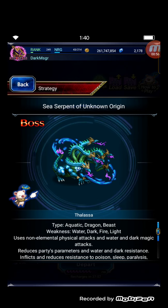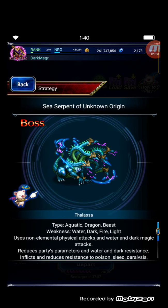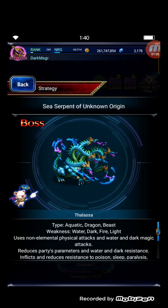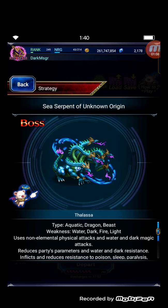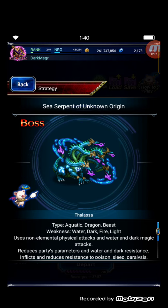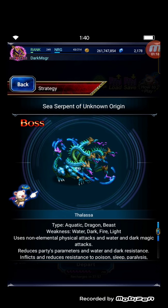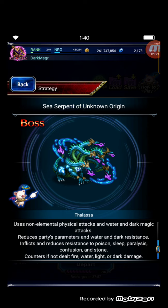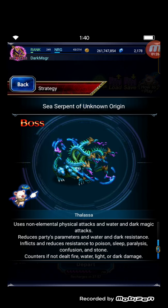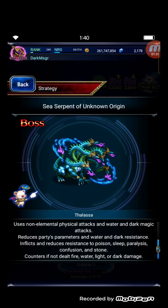The boss type is aquatic, dragon, and beast. Main weakness is water and darkness; secondary weakness is fire and holy. Use non-elemental physical attacks and water or dark magic. Also reduce its parameters, inflict water and dark resistance down, and reduce resistance to poison, sleep, paralysis, confusion, and stone. There is a five-step element counter if not dealt with using fire, water, holy, or non-elemental.